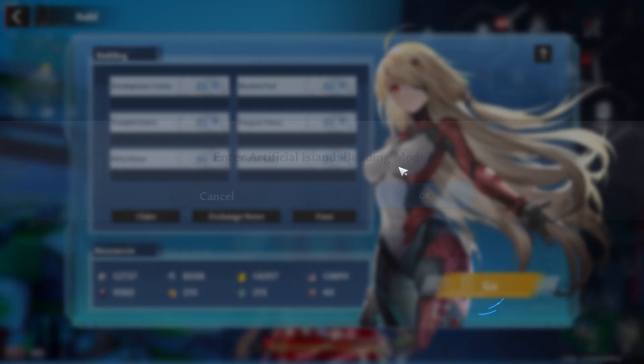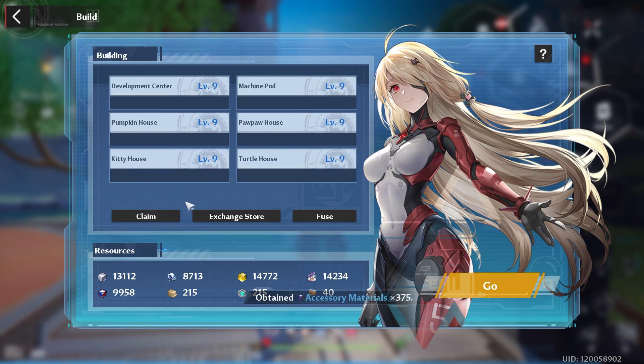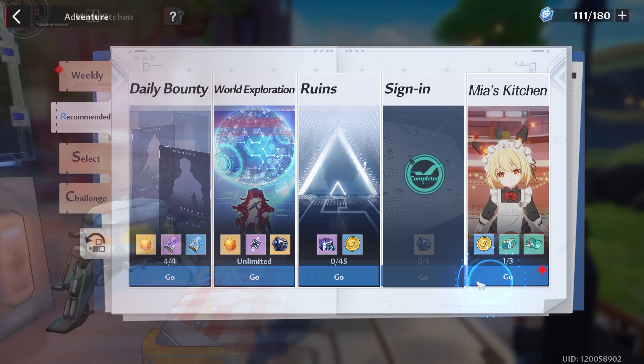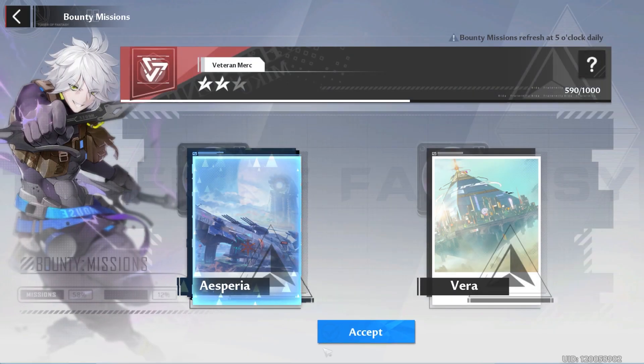Starting out, you want to go to your artificial island, then go back to build and hit claim, because you can only hold these resources for 24 hours. Don't forget to kill your enemies before the weekend. Besides that, you want to do Mia's Kitchen and your four bounties for the day, and I'm going to go with the Sparrow.